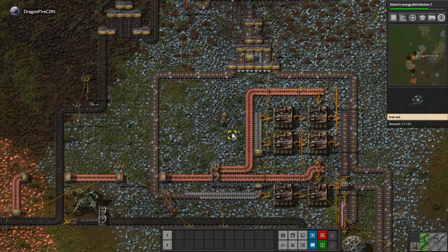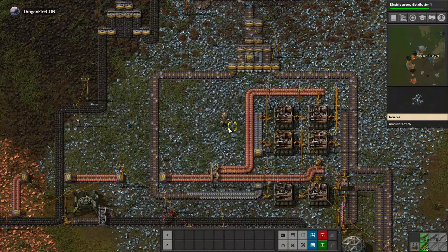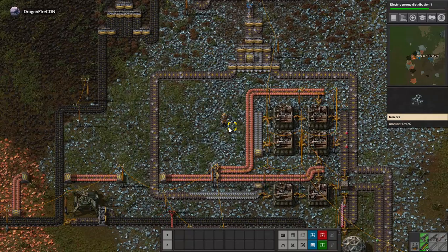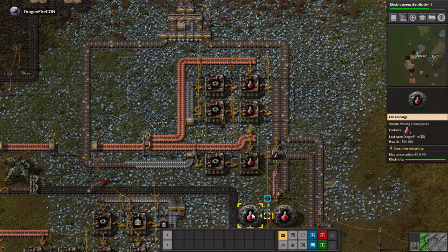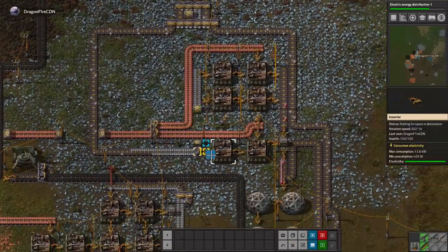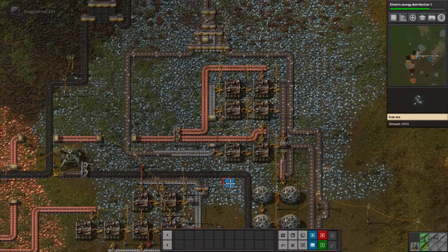Hey guys, DragonfireCDN on the camera, and welcome back to another episode of Factorio. Today I'm going to see if I can sort out moving our red assembling machine production here, because that's a thing that I need to get sorted out. So let's sort it out.